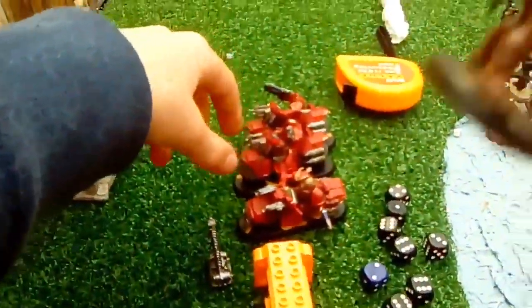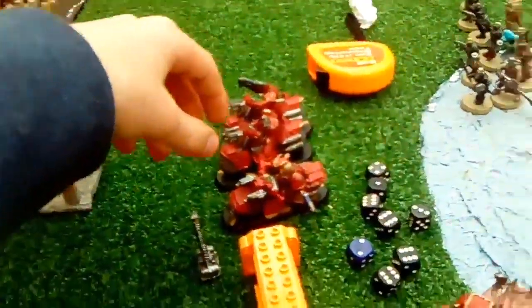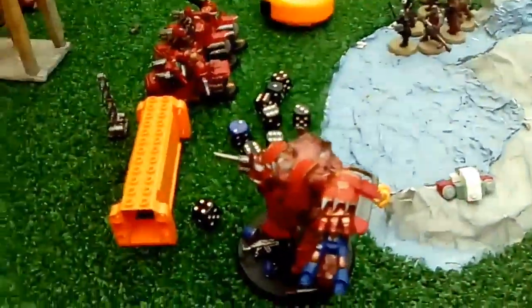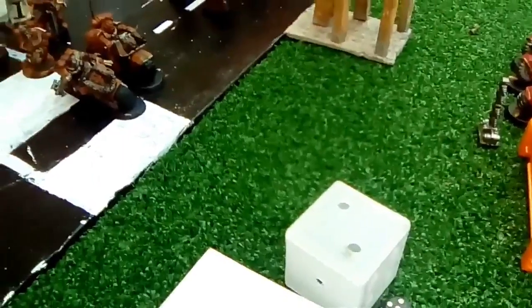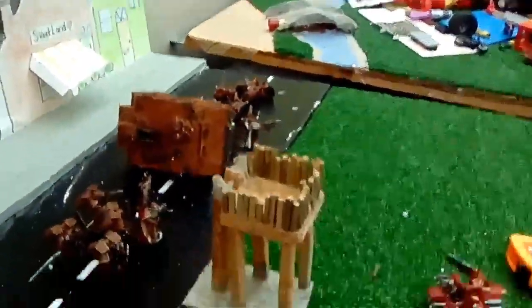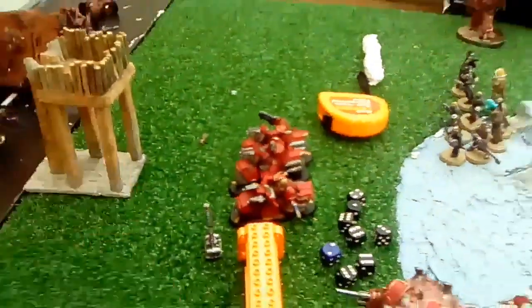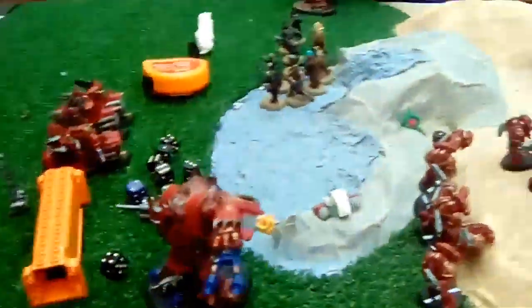For the shooting phase: the Spectral Hurricane killed every single scout apart from two, and then these guys finished them off. Helly shot into the side armour of the Vindicator and blew it up, taking four marines with it. Helly also shot into the side armour of the land raider, blew that up, and took out all the marines inside it apart from his warlord — who is now on one wound.